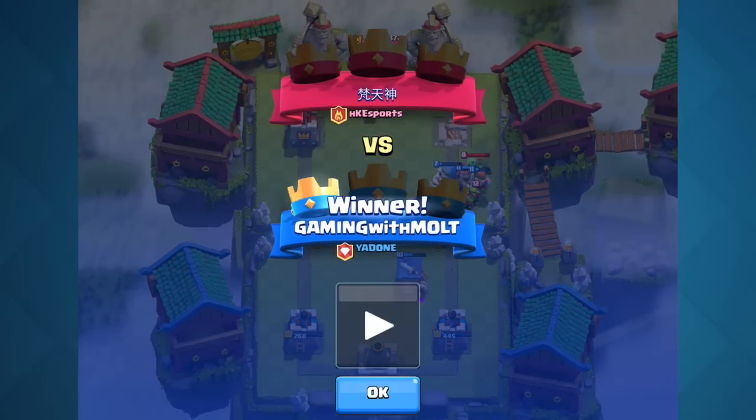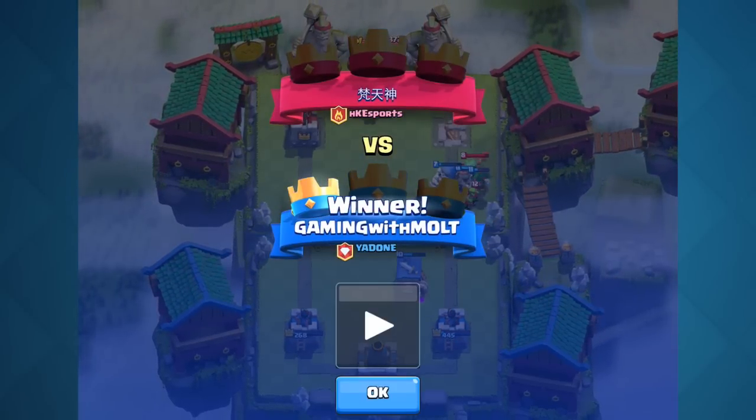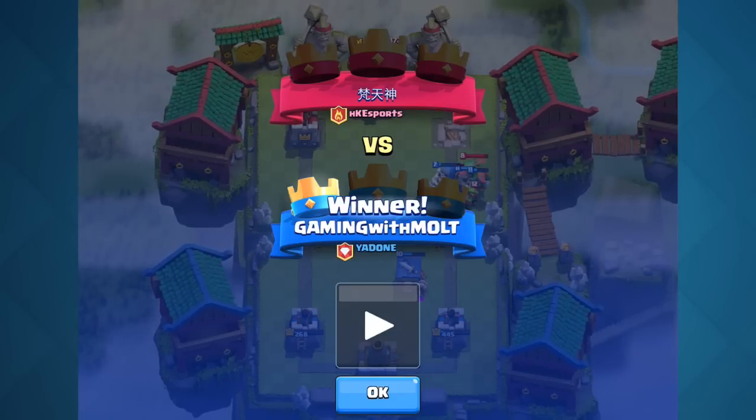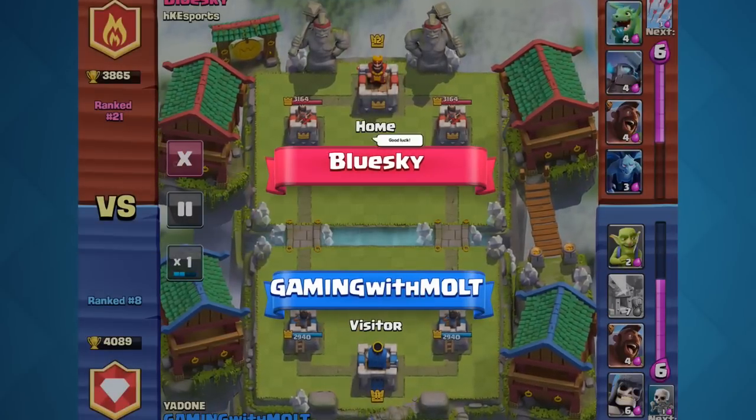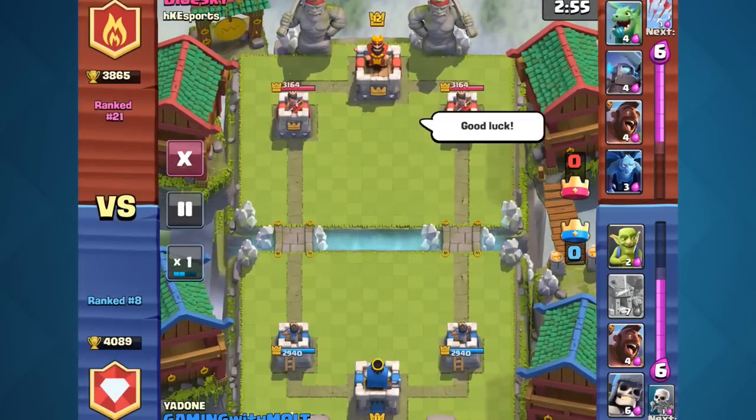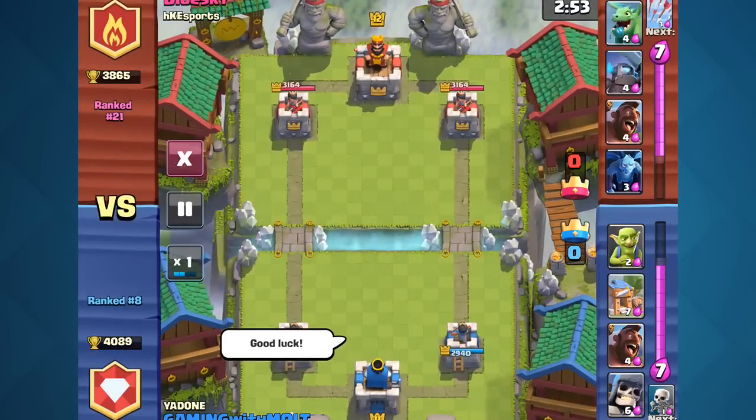We say good game to him — he's probably really upset because of the health on my towers. All he really needed to do was get one more good push and he could have taken them out. Honestly, he could have lightning'd that other tower and he would have had a victory, but he didn't do it, so we won.